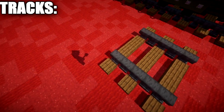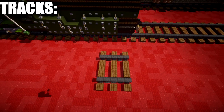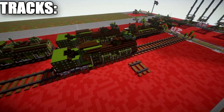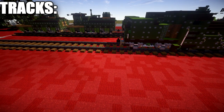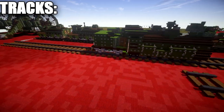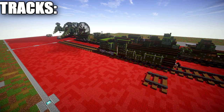The track pattern is: spruce wood slab, anvil, row three across, anvil, spruce wood slab, anvil, anvil — then repeat the same pattern. Pretty straightforward. We covered this in the locomotive video. We're going to connect it to this car and I'll talk about spacing to make sure everything connects up right when we get into our first layer.